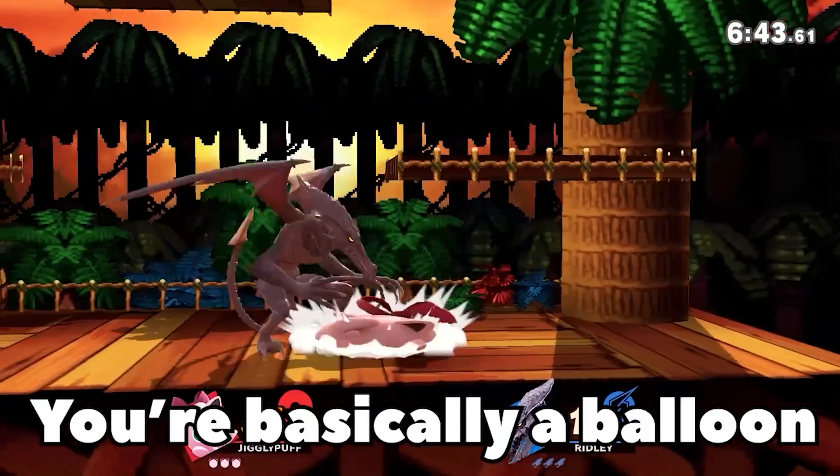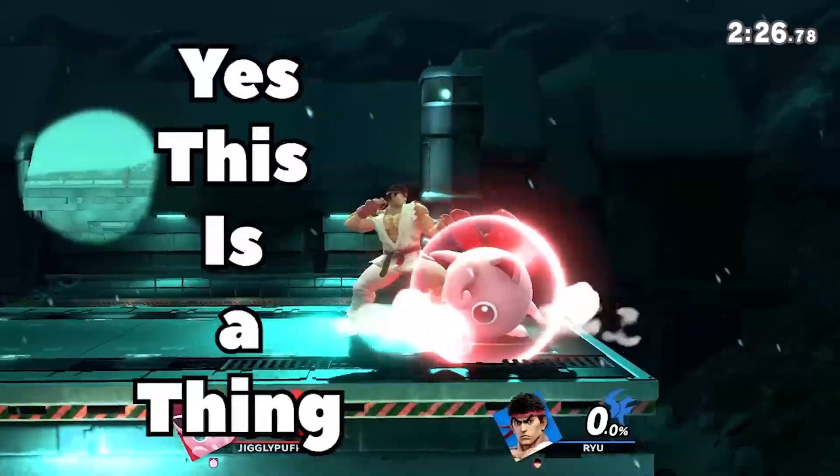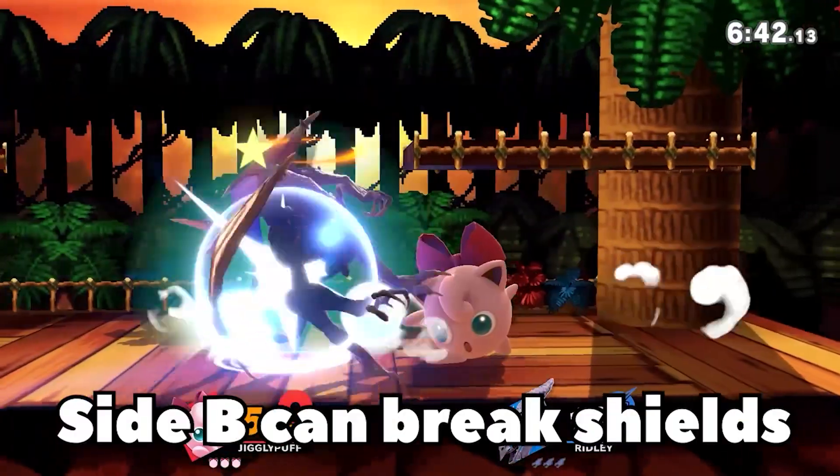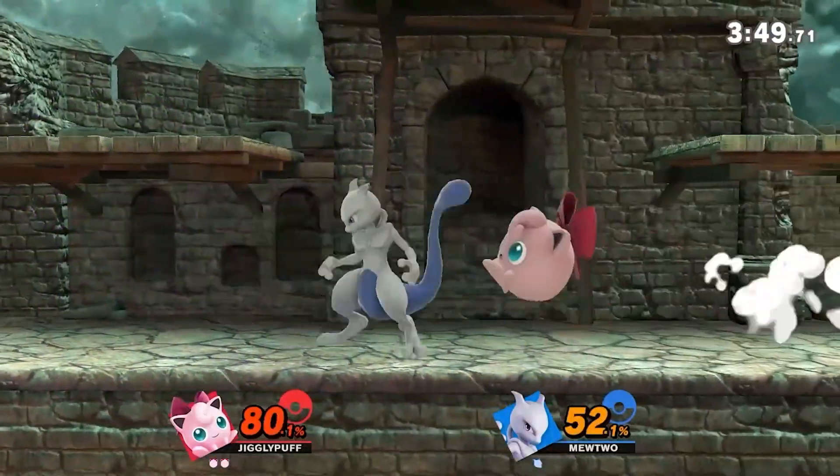How to play Jigglypuff in 30 seconds or less. You're basically a balloon, so stay in the air! But just know, one straight hit will probably kill you. Imagine dying because your shield breaks, but you can pop shields like a balloon. Your recovery is not a recovery, so just air dodge up.